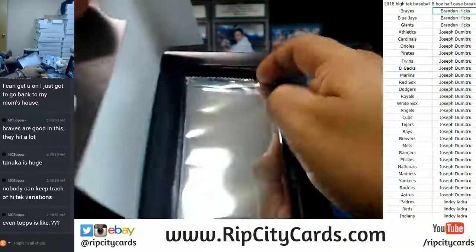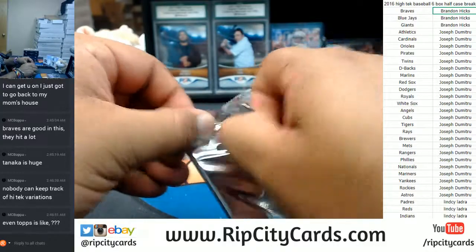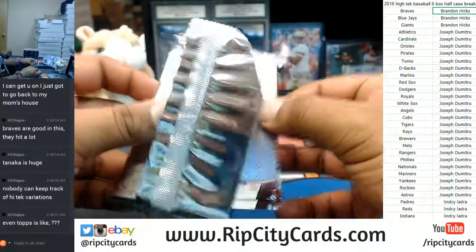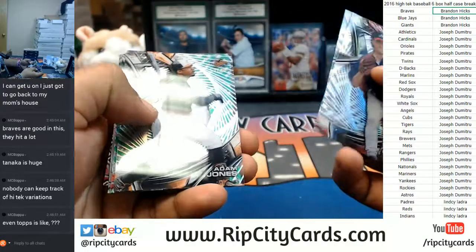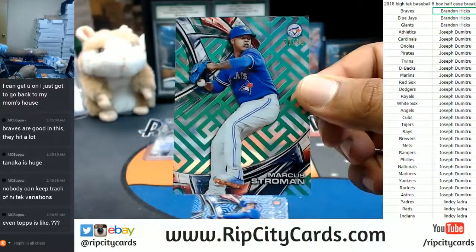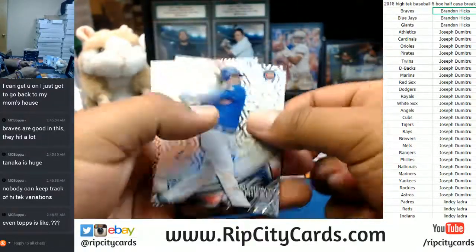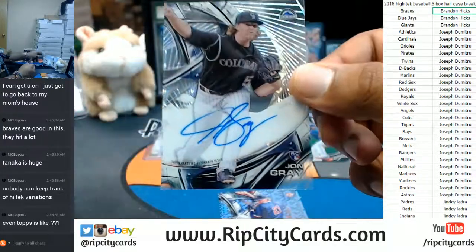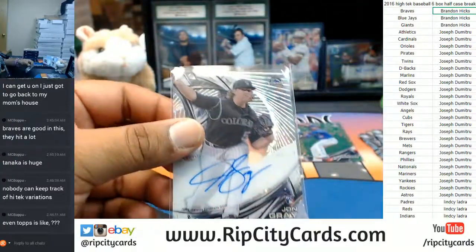All right, let's see what we got in this box. Marcus Stroman 1099 for the Blue Jays — with that green on there, that's kind of cool. The autograph is for the Rockies: Jon Gray, on-card autos in this stuff, very nice. Always a fan of the on-card autos.